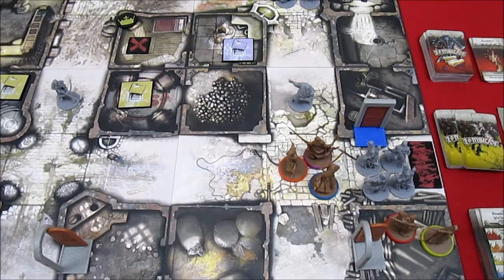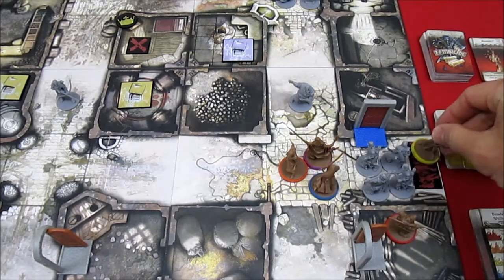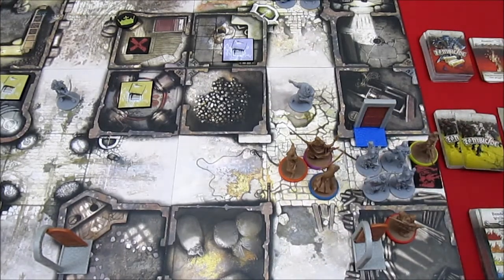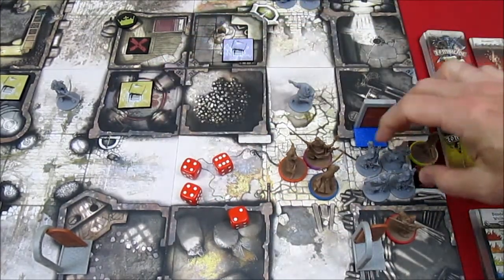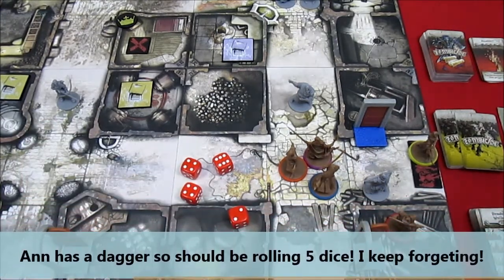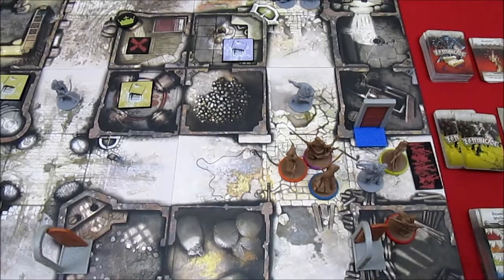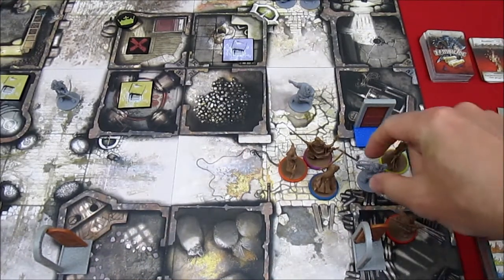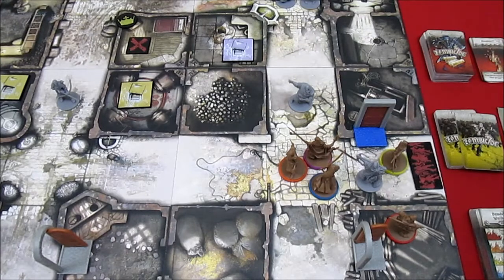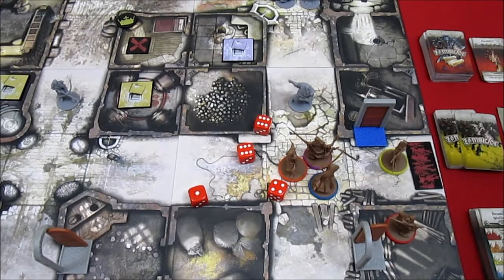That was Ann's first action. She has a free melee action. Her second action is to move, her third action is to go in with Bloodlust, rolling 4 dice, hitting on a 4+, doing 3 hits and taking out 3 Deadeye Walkers — taking her up to 35 experience. For her free melee action, she uses the Carnage Axe to take out another enemy easily, bringing her to 36 experience.